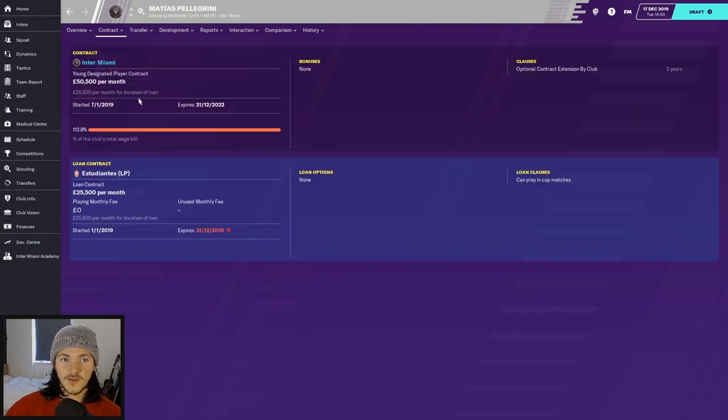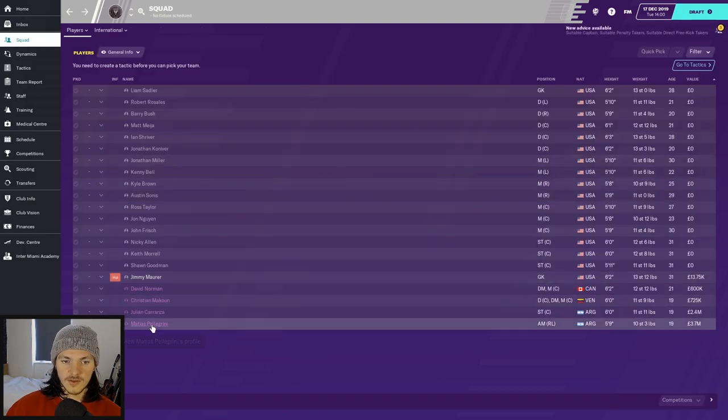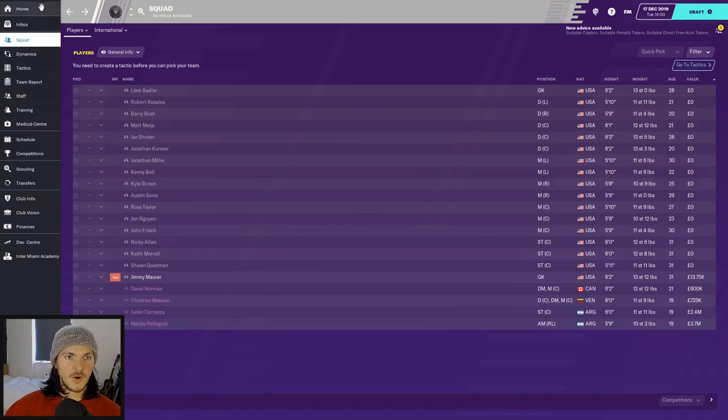Last but not least is Matias Pellegrini, who I think is the real star so far. He's only 19 and on a Young Designated Player contract at £50,000 a month, but only around £9,000 of that counts towards the salary cap due to his age. He's a good all-round left winger — love the look of him.